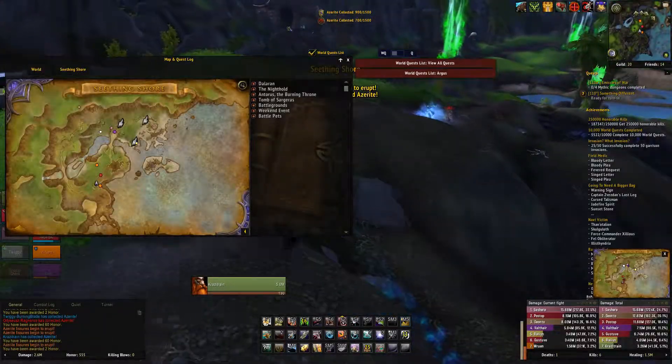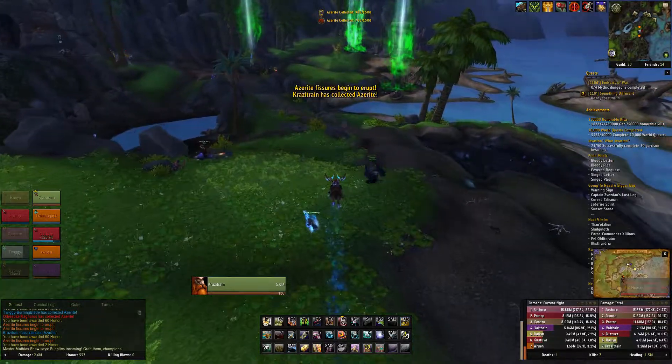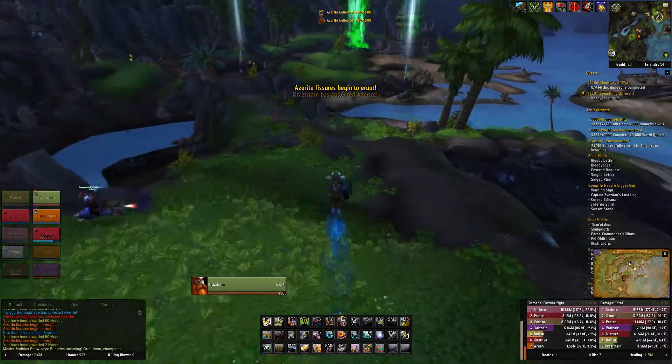This is a quick guide for the Blood and Sand achievement in World of Warcraft. All you have to do is kill 50 enemies next to a rich Azerite deposit in the new Seething Shore battleground.